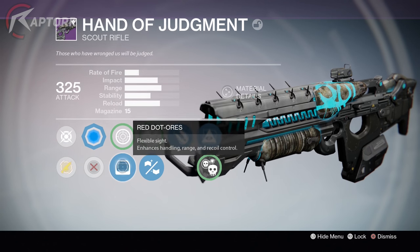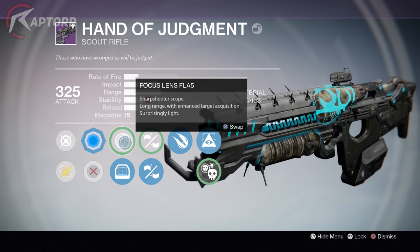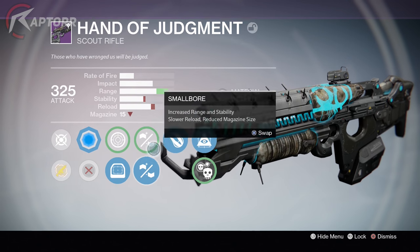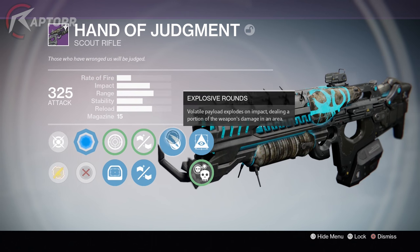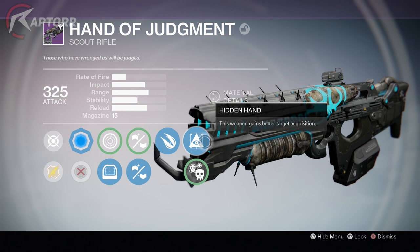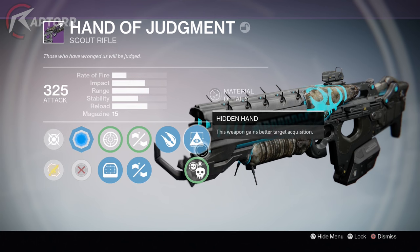Here are the perks. We have the blue chroma and your regular sights, but here is where it gets nice and juicy. We have small bore, then injection mold which I did love. Not only that, explosive rounds, and on top of that we get target acquisition otherwise known as hidden hand, and then crowd control.